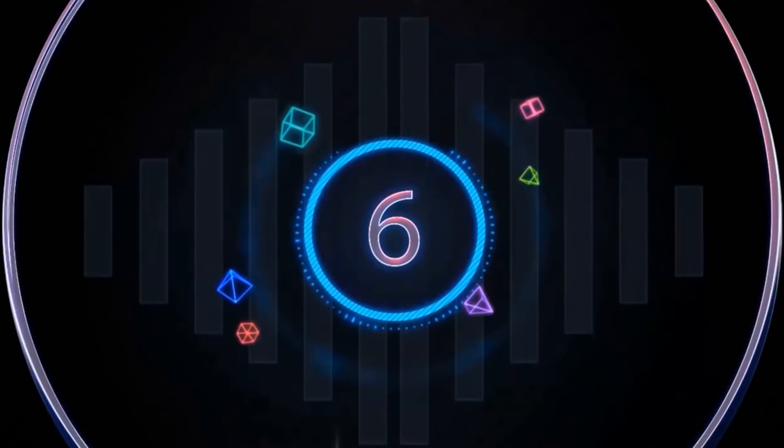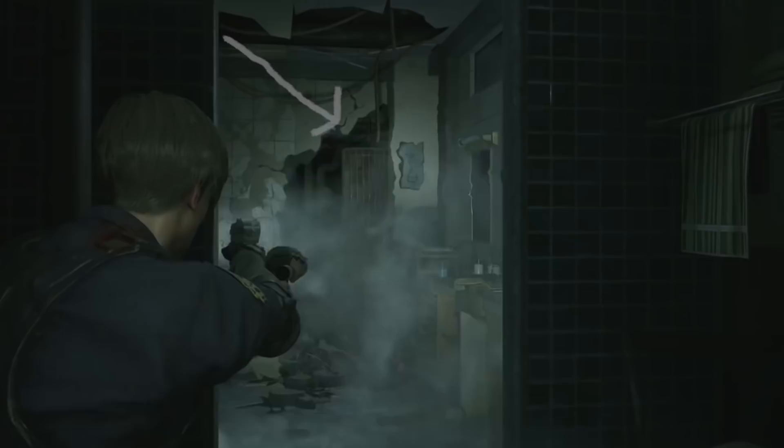Number 6: Nemesis. There are a few locations in the demo where players can find gaping holes in the walls, as though something huge has smashed through at great force. To many fans, they look almost like Nemesis-sized holes. Could Nemesis be making a return in RE2? Some players might remember him appearing in the prequel section of Resident Evil 3.